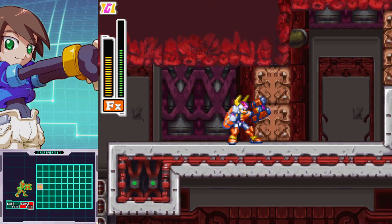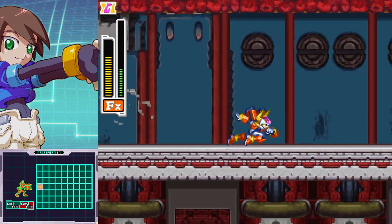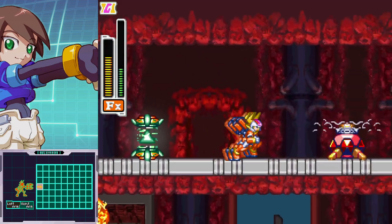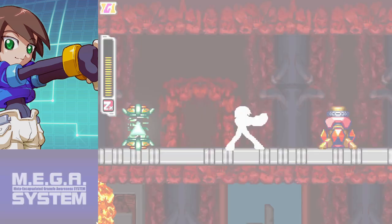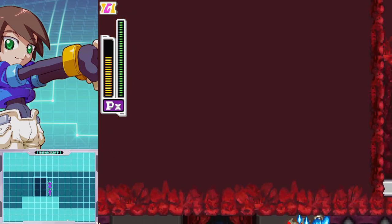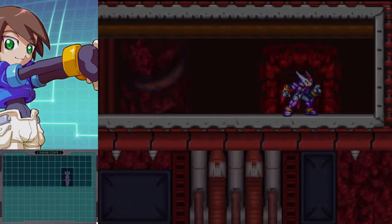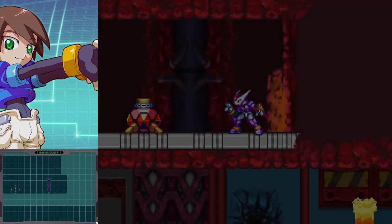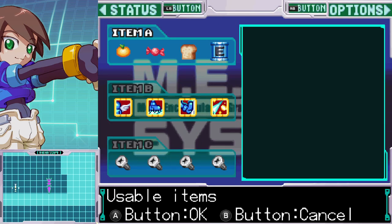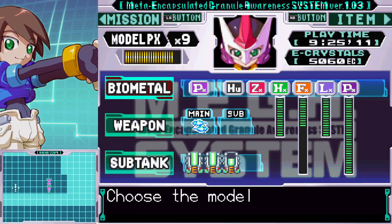We'll come back with a quick charge — sounds like a good idea. Got it, assuming that this is not a dead end. A door. I picked up something — and then another door. What did I pick up? Is it a life? I don't think it could be anything else, so it wasn't a sub tank.